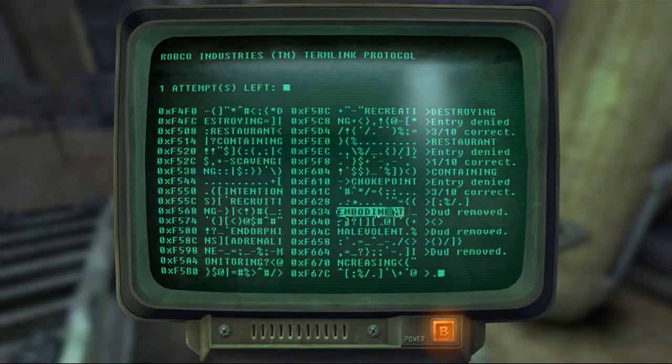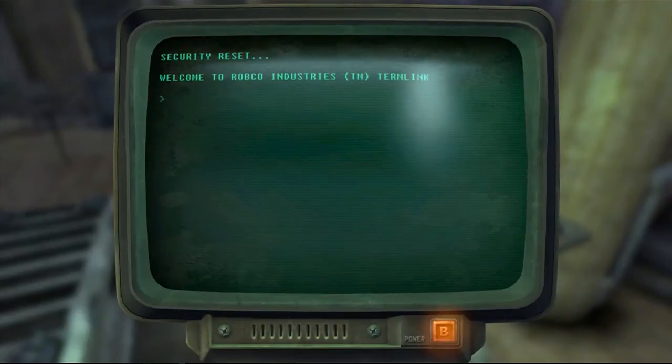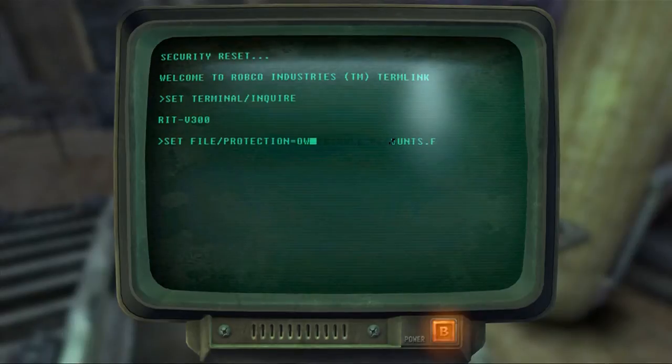As soon as I decide that, I'll just do the dud removals off the bat. I'll just get allowance replenishments. A lot of the times with these terminals it's just pretty much all about whether or not I guess them correctly. I hate this - why is it not letting me skip this?